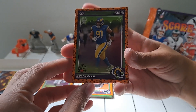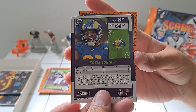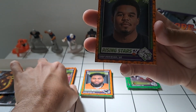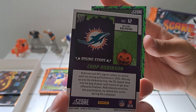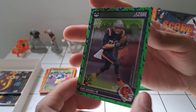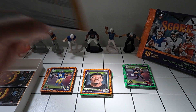Very cool — Kobe Turner, he's been a huge impact player. That is awesome. Chop Robinson, he's with the Dolphins. And then Mike Gesicki — he's now with the Bengals, so he's been hopping around a few teams.